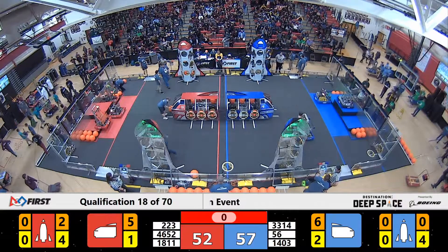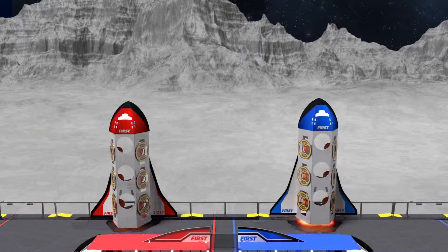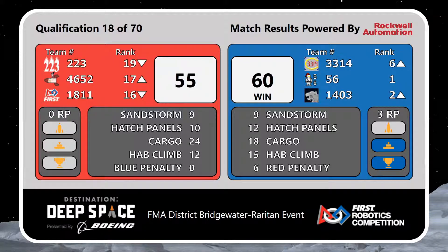Our scores are in for match number 18 — let's see what we got. Our Blue Alliance rocket ship blasting off from Planet Primus with a five-point swing, 60-55. The Blue Alliance receiving three ranking points because of that additional half-climb bonus. That puts 56 in first, 14-03 their partners in second, 33-14 the Mechanical Mustangs rising up to sixth. Nicely played teams. We'll have to see what's up next in match number 19.